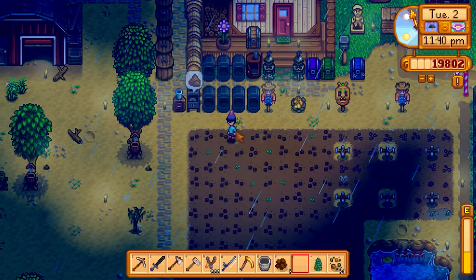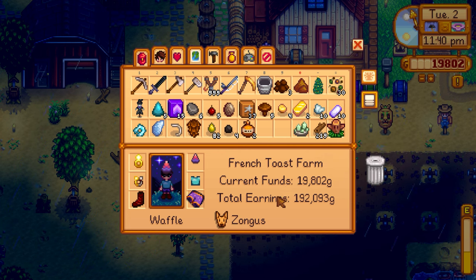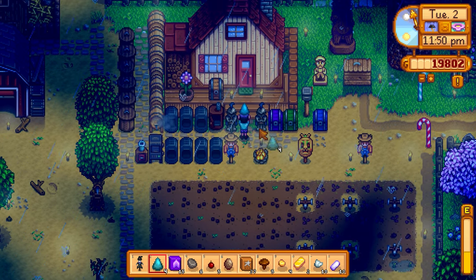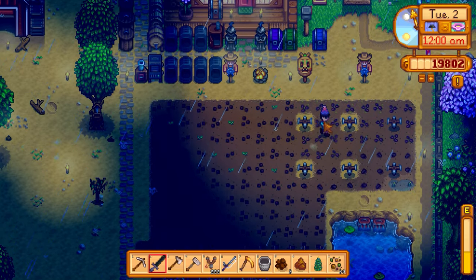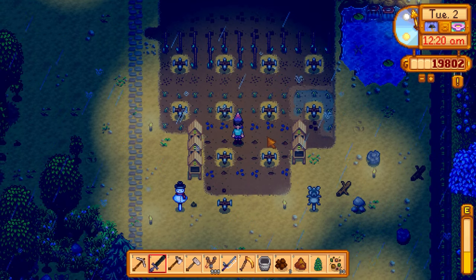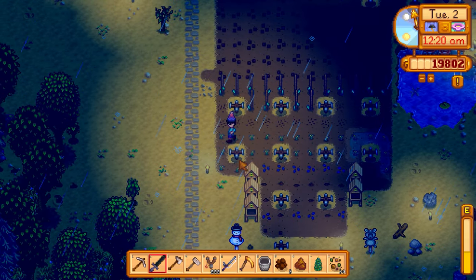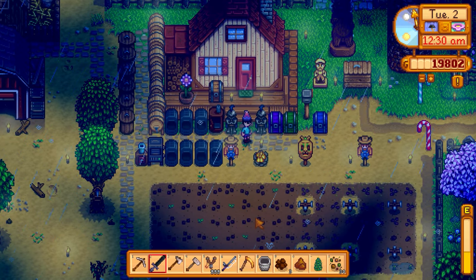The only ones I'll have to manually water are all the cauliflower over here. We got mudstone — have to give that to the museum. I also have some frozen geodes to process. By the way, I didn't even tell you guys all the seeds we planted last episode: about a hundred cauliflower seeds, parsnip seeds, potatoes, rice shoots, green beans, and 12 of each flower for the bee houses. Down here we also have the ancient seeds.